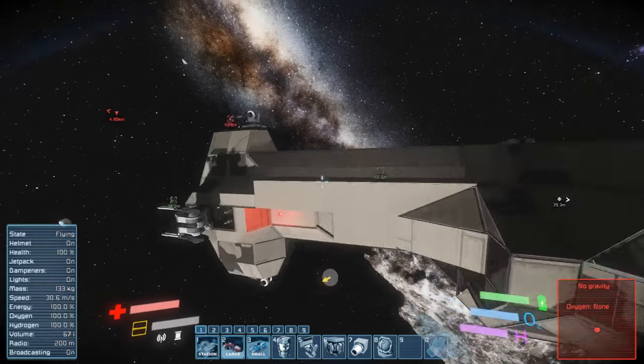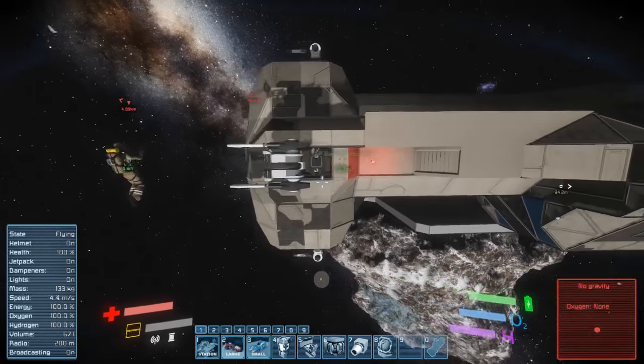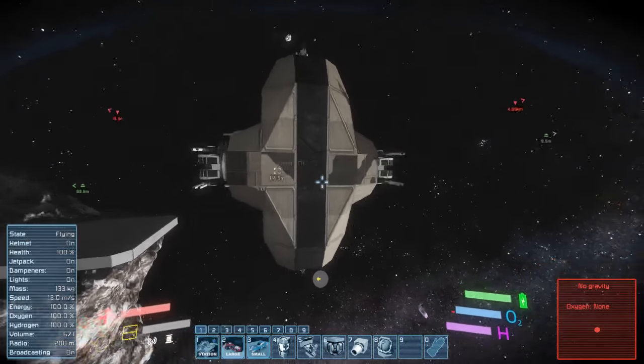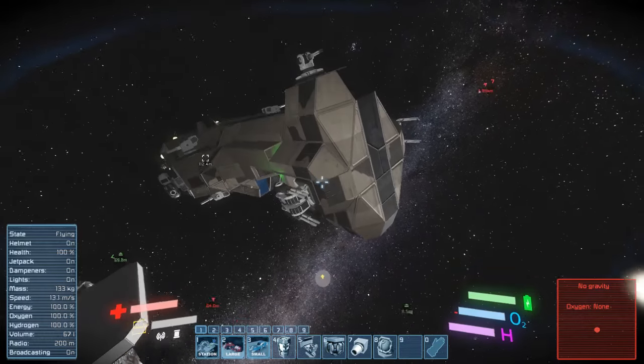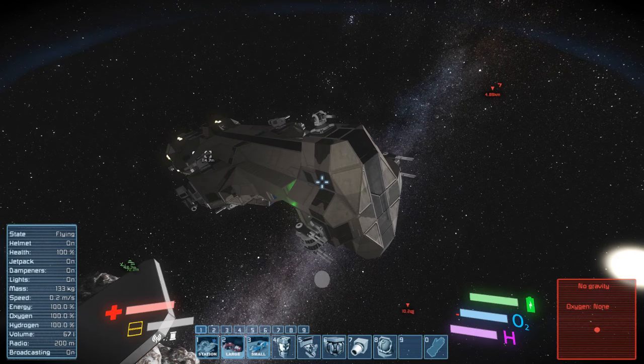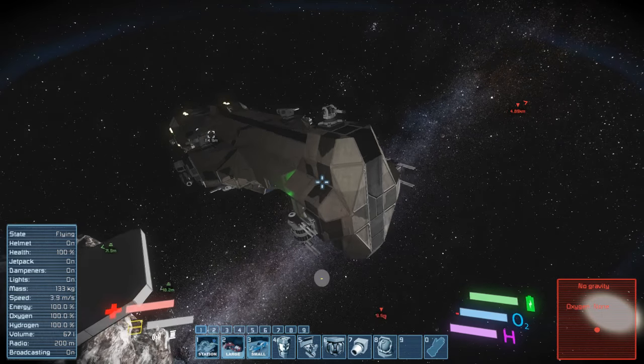There's a decoy and welder set up in the hammerhead here. I figure as much — it's a good place for it. It'll absorb all the fire and take it off your turrets. And now the decoy's working again. How thick's the armor right there? Just one block thick.